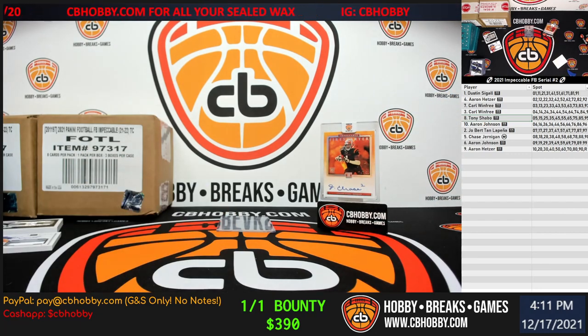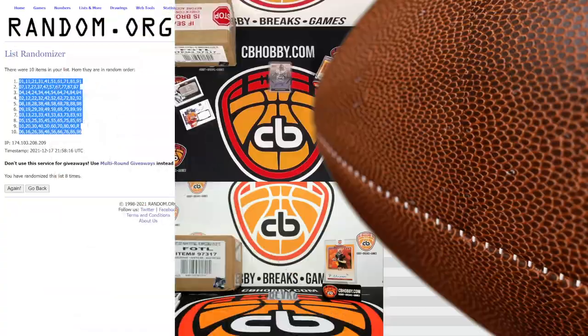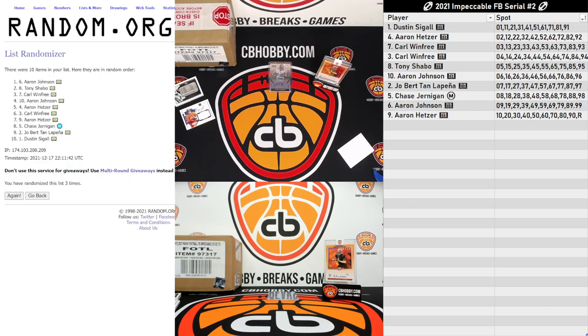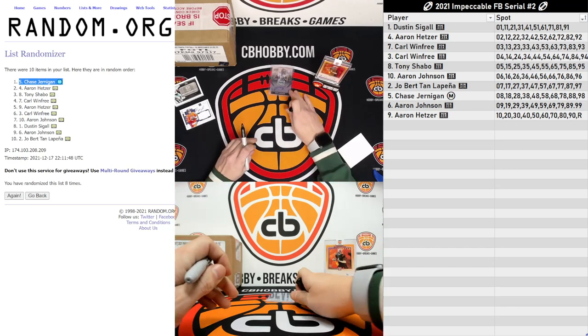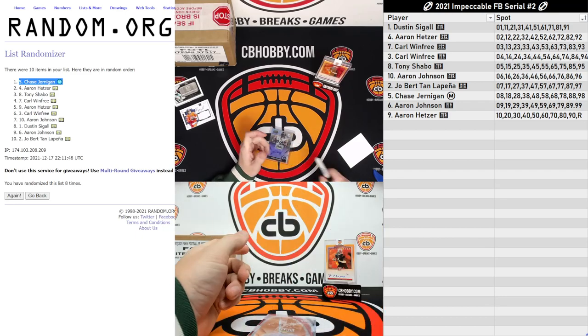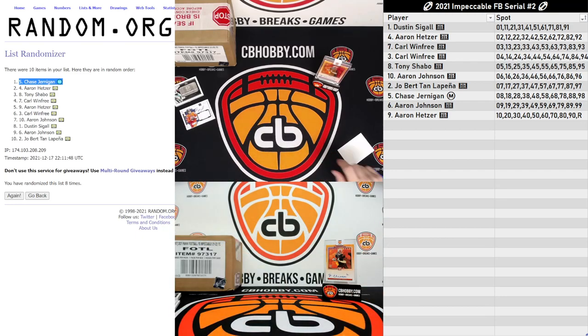All right, let's random this list quick — this is going to be for the James Harrison Super Bowl card. Not that I think anyone's super worried about it. We had an eight before, we'll go off eight. Here we go: one, two, three, four, five, six, seven, and eight. There we go — Chase. Didn't go home completely skunked. Five spot — yeah, you're the five spot. All right guys, that's going to do it. Appreciate it, have a good one, we'll see you guys.